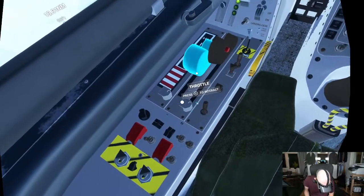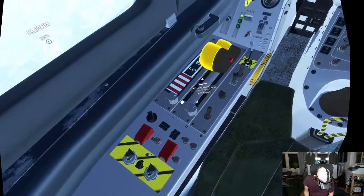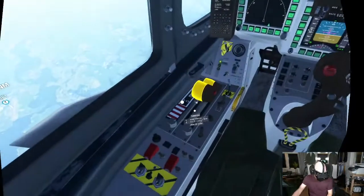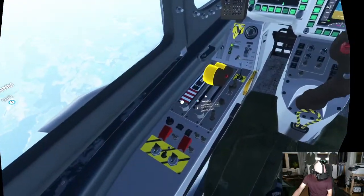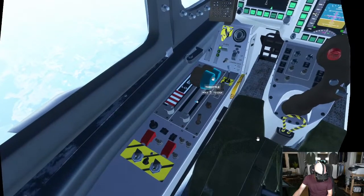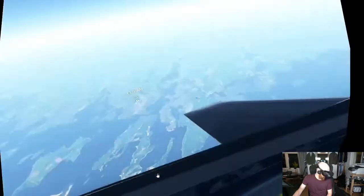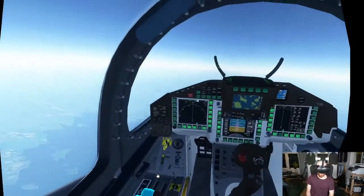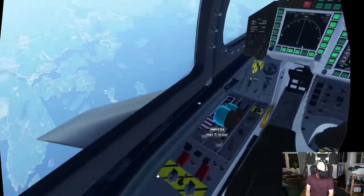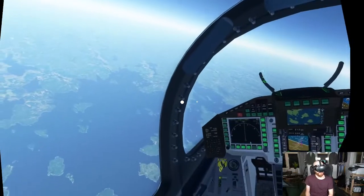No, no, no, no, no, no. I don't want to do that. Something is very strange with the throttle here. Press B to quit. We need to slow down. Damn it. Down on low. And we start to try to go down a bit. I don't know how to slow this thing down. It's so fast.